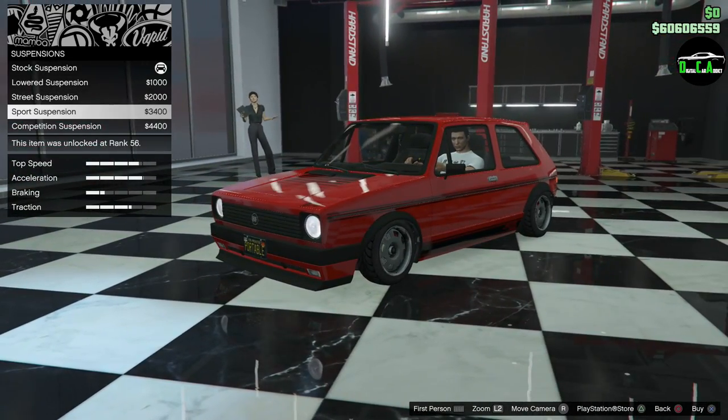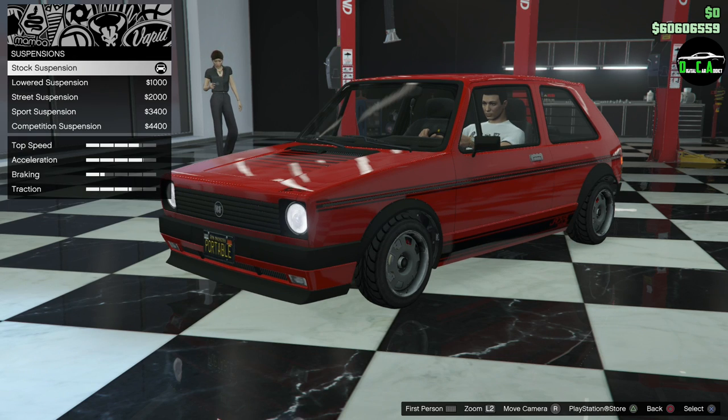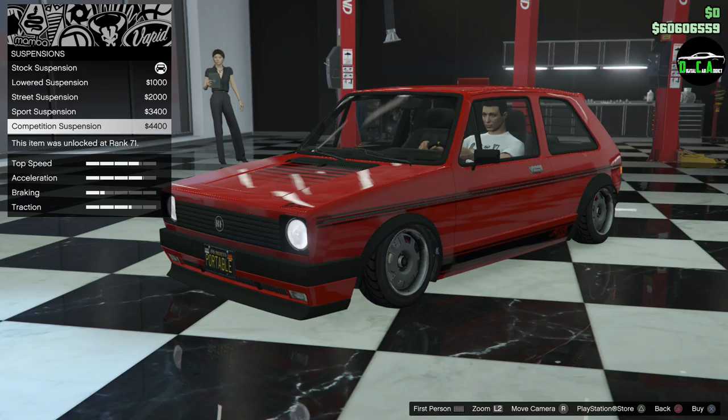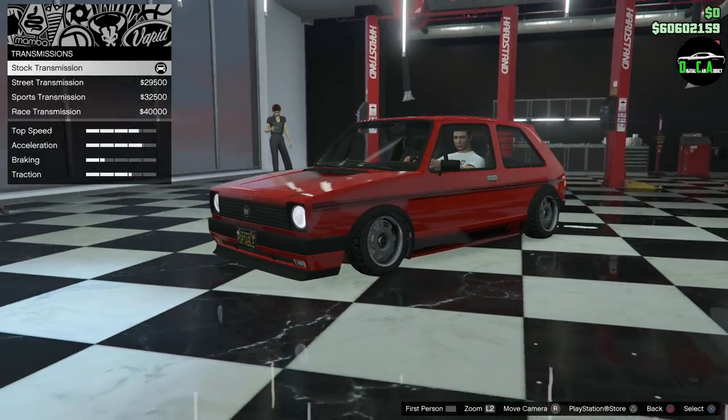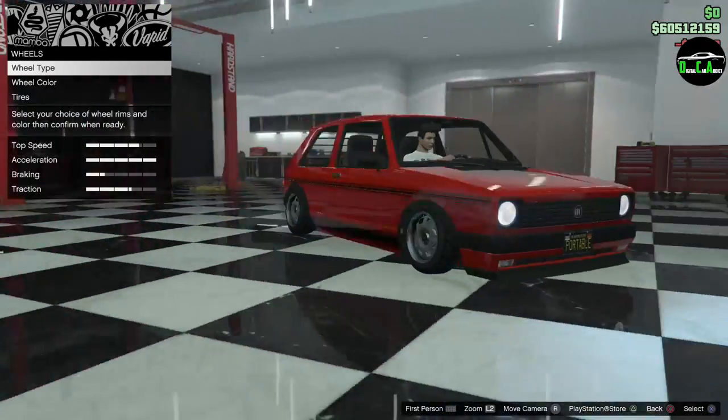Suspension options: lowered street, sport, and slam. Should we slam it? Yeah, let's slam it. Transmission, turbo — this poor car. On to wheels.